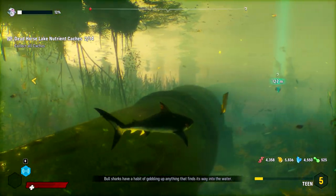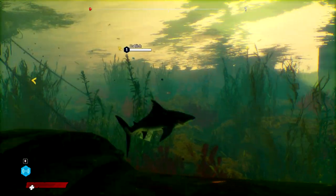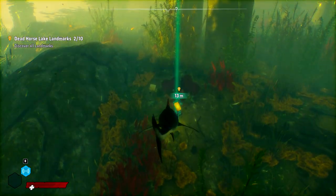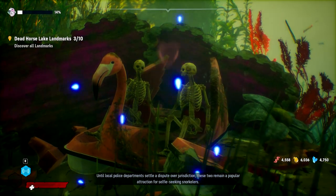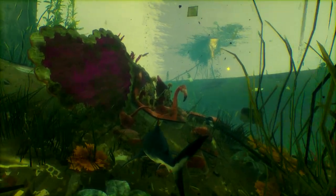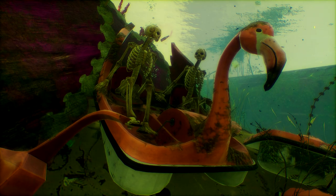Bull sharks have a habit of gobbling up anything that finds its way into the water - not quite to the same degree as tiger sharks though. They've never found a suit of plate armor inside of a bull shark's stomach, though maybe they just haven't searched enough bull sharks. Until local police departments settle a dispute over jurisdiction, these two remain a popular attraction for selfie-seeking snorkelers. Don't bother finding out whose remains it is until you figure out whose jurisdiction you're in.